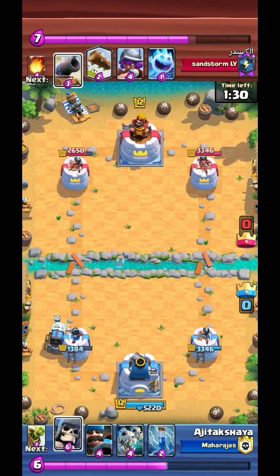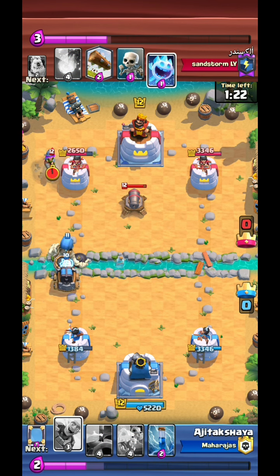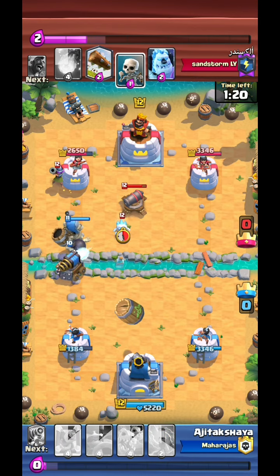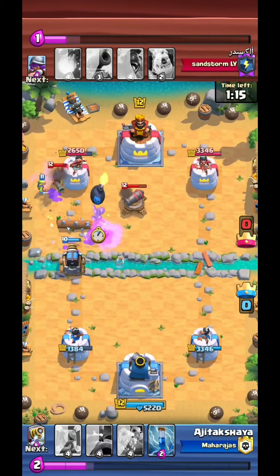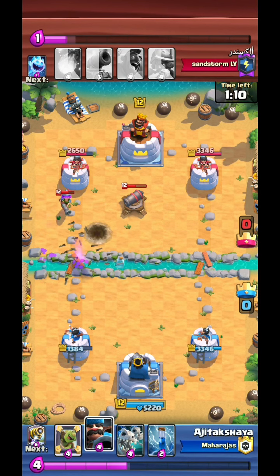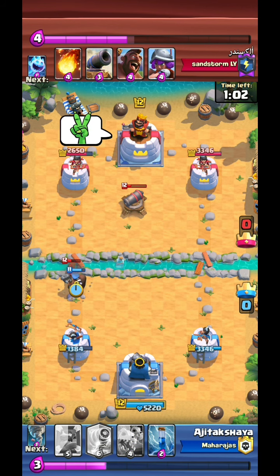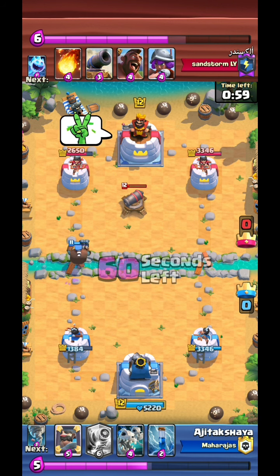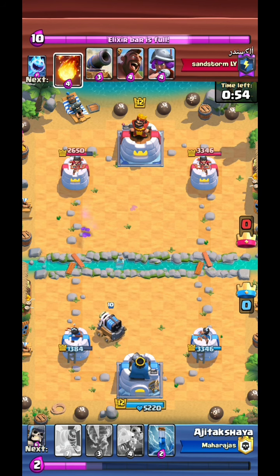He really underestimated me. Anyways we're gonna go with the Giant Skeleton. The Sparky is not gonna do anything much so that's fine. I tried to get the Musketeer - if my Giant Skeleton had a little bit more health I would have succeeded, but obviously it did not work that way. This is where he starts BMing. I do BM back in the match - I'm sorry about that but he had it coming.